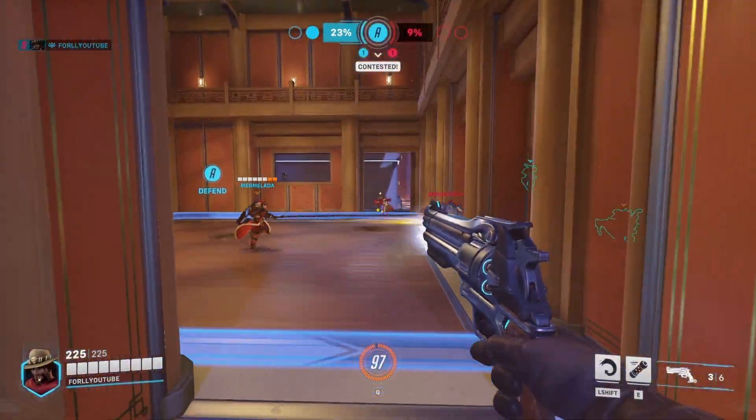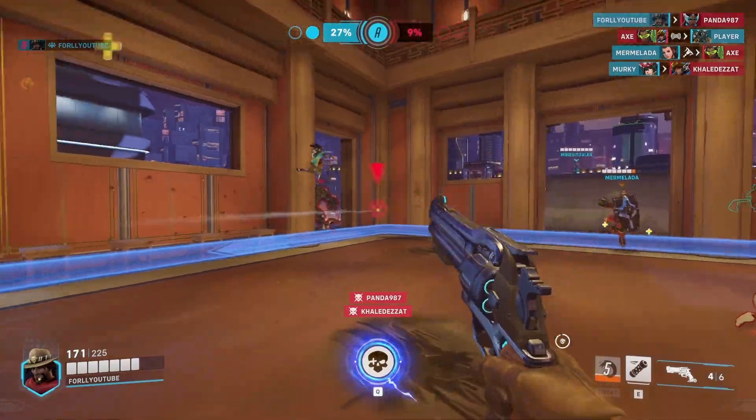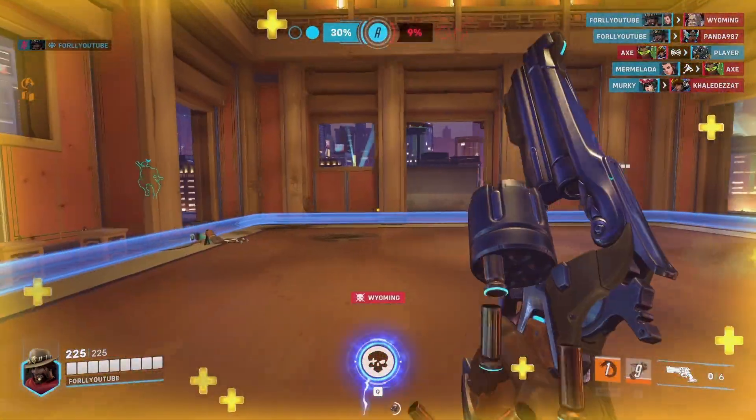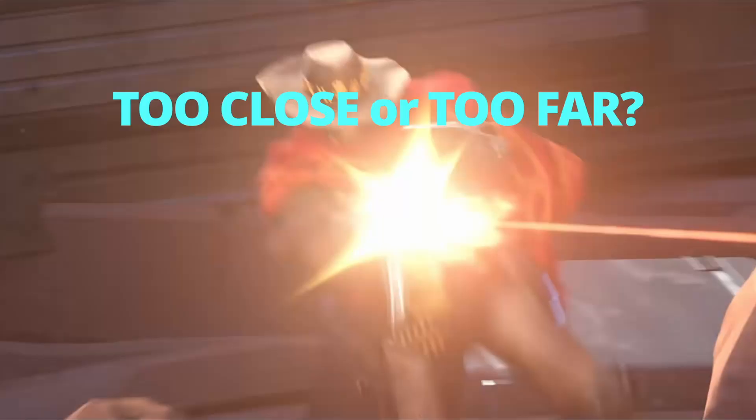You'd want to always be playing at your most optimal range. This is very important on Cassidy as he has fall-off damage, meaning being too far won't give you the most optimal damage, and at the same time you don't want to be too close as you make it easier for the enemy to collapse onto you.